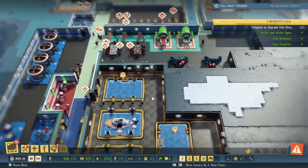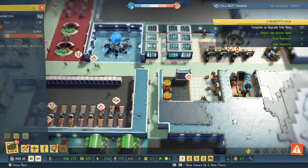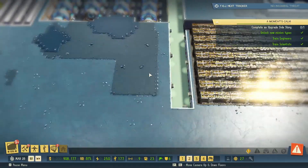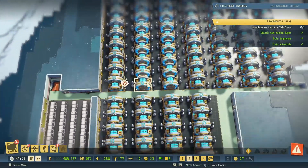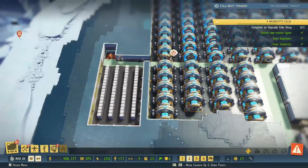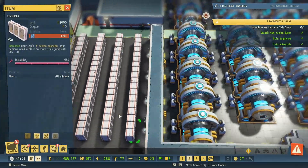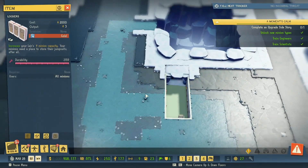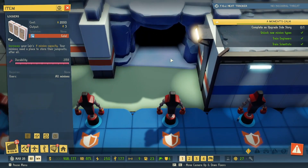I built up one of the muscle submarine just because, and off screen I actually built up quite a lot of things. I expanded the generators because I need the power, expanded the gold vault, and also placed down a lot of lockers because I need the minion money — I need the minions.